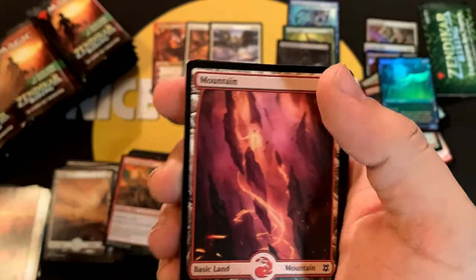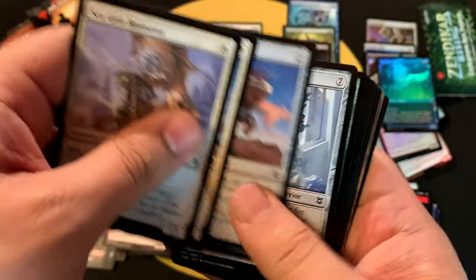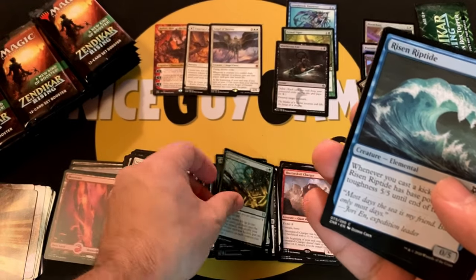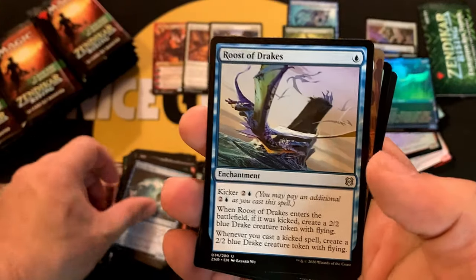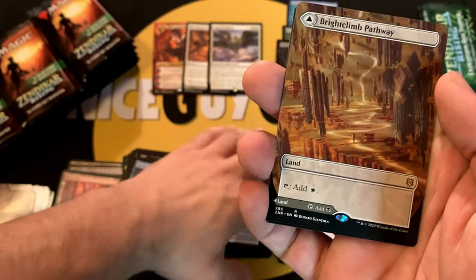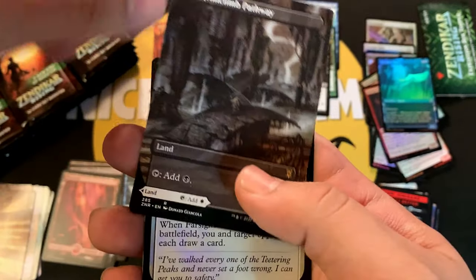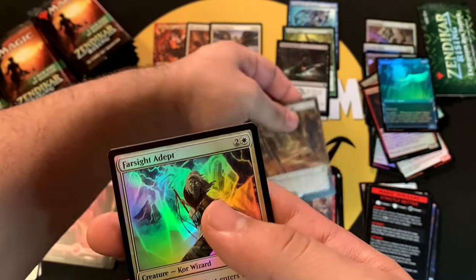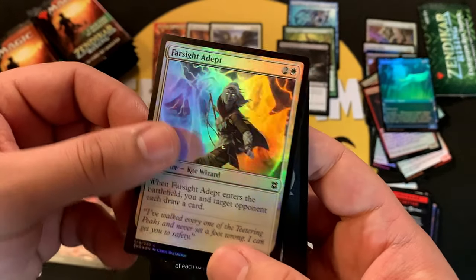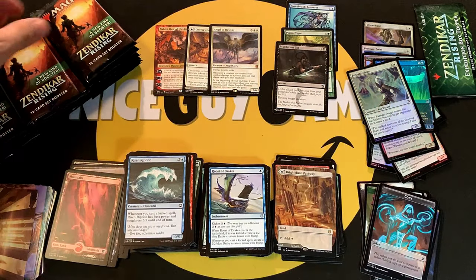Moving on — Mountain, commons, uncommons, and then the first borderless pathway I believe: Rimewood Falls / Barkchannel Pathway for the modal DFC. Farfinder Adept for the common foil, and a copy token. Very nice, moving along.